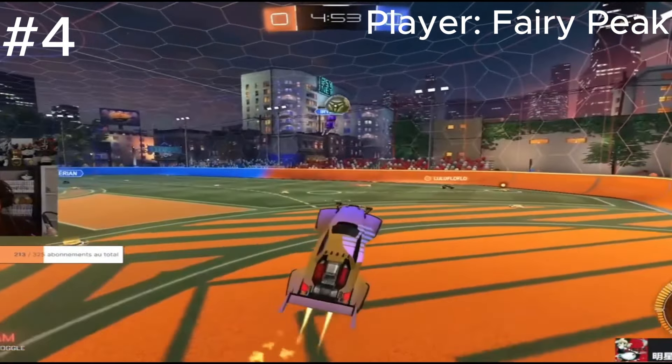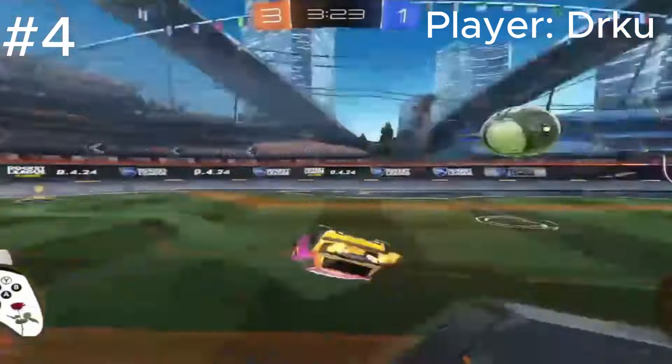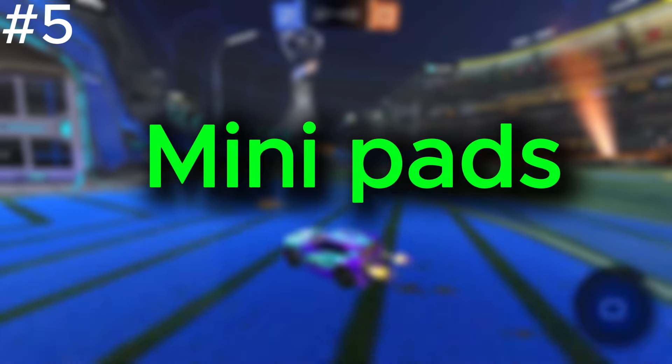Tip four: watch pro players like Squishy Muffins, Zen, Monkey Moon, etc. Look at what they do and put those things into your own game — for example their kickoff, their aerials, or their boost management. See what they do and replicate it into your own gameplay.